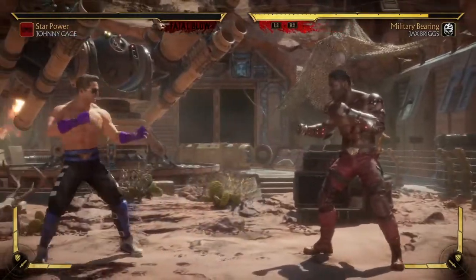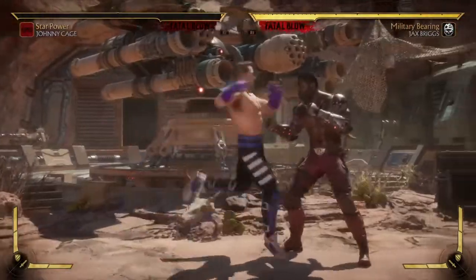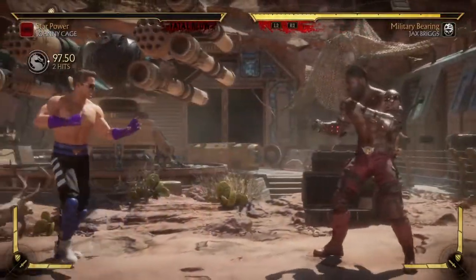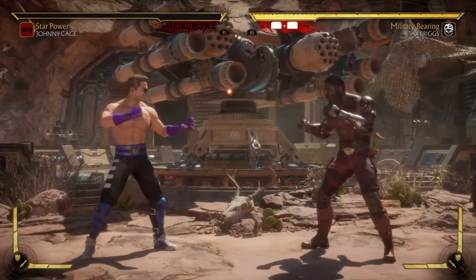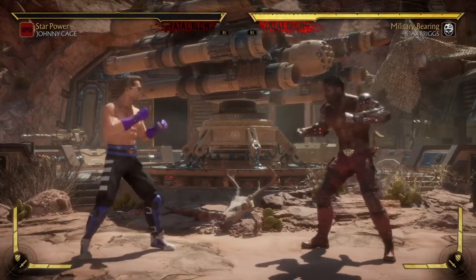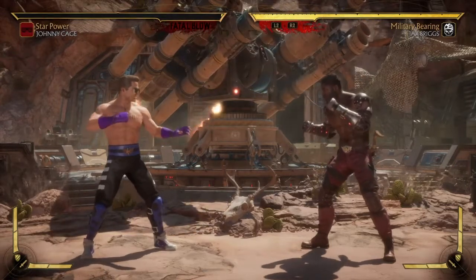But the thing is that you have to make sure that you manage to get the high out. Or you could just go for double mids. But yeah, that's pretty much what I wanted to say. I think Johnny Cage has by far the strongest Fatal Blow in the game. He still needs buffs, but overall he definitely has the better Fatal Blow in the game.